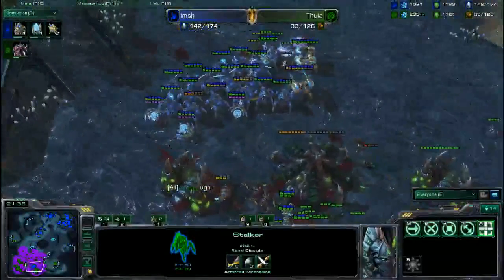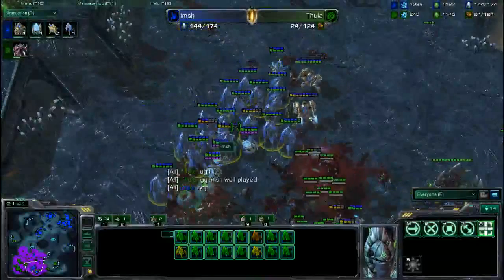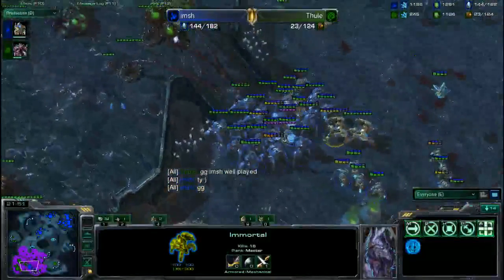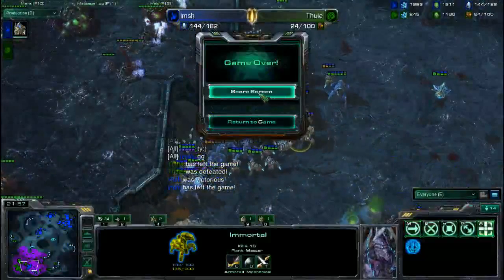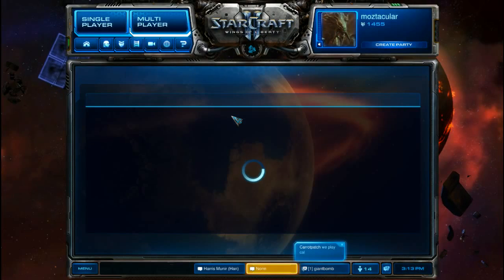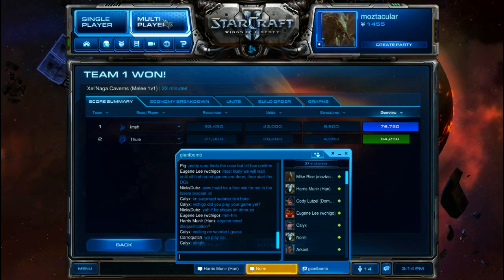A nice burrow play — he was able to burrow and the whole army walked over top, but the army size was just too big a discrepancy for Thule. The issue was no real counter to the Colossus and the Immortals, as well as the heavy Stalker count — Roaches are heavily countered by all those units. The Immortal and Stalkers both do great damage against Roaches. Good game — Imch takes it, and Thule will go down to the loser's bracket to fight another day.